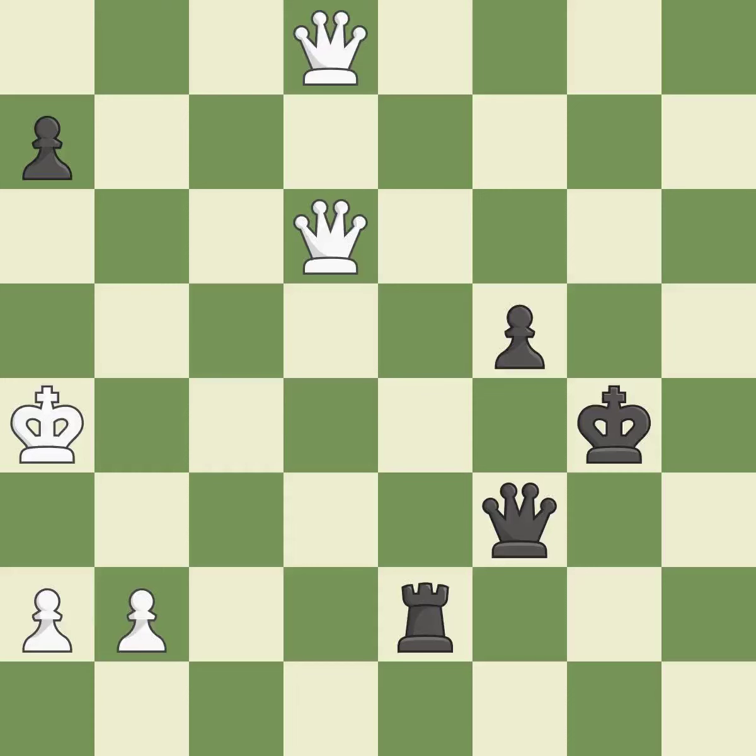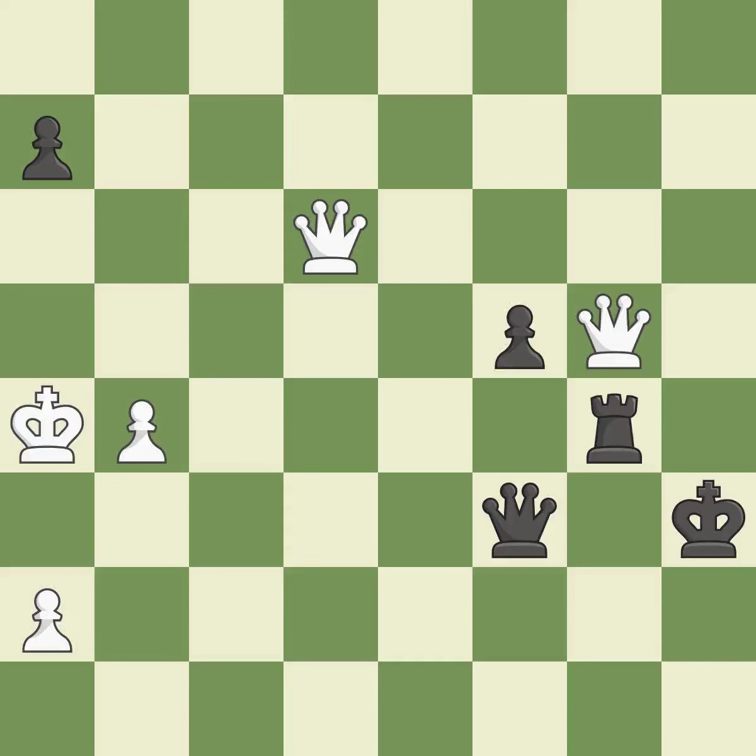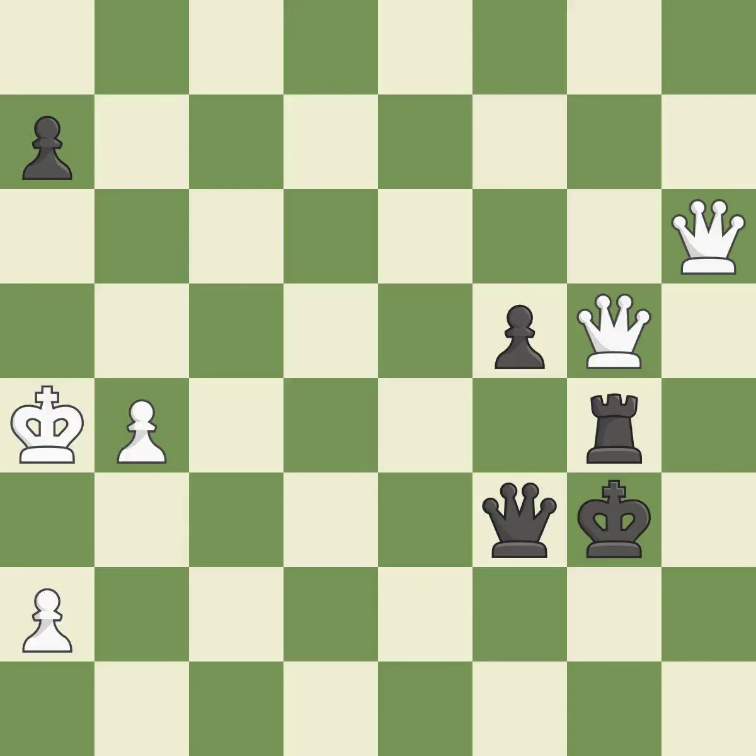This evades the check from the queen — this is the only good move. This results in the loss of a rook — it is incorrect. This prevents a rival rook from checking. Among the best actions. A very strong play. That is a logical response. Thus, a forced checkmate is possible — it is incorrect.